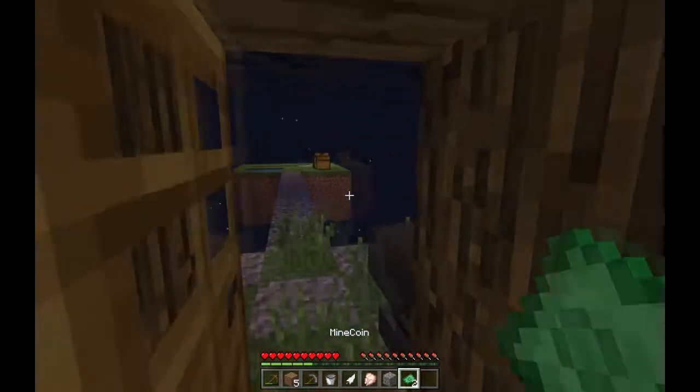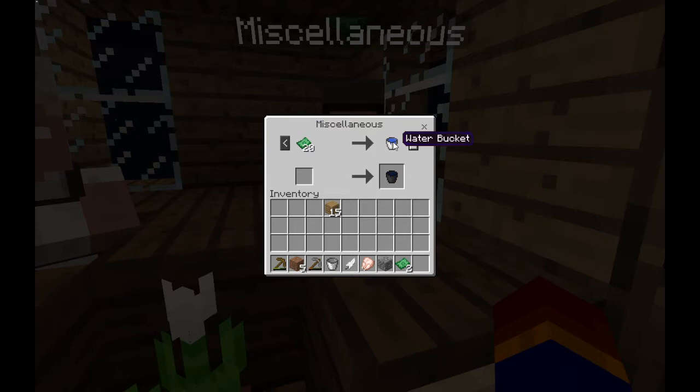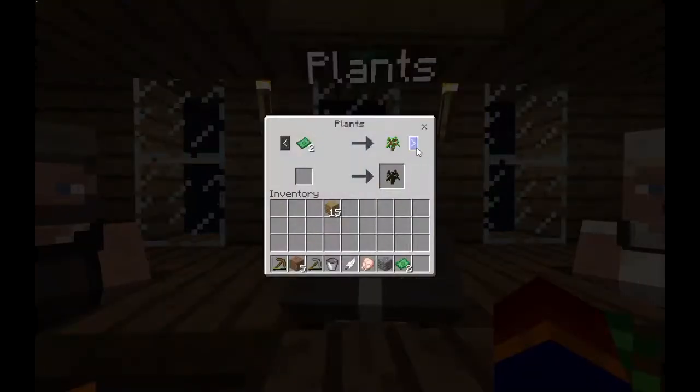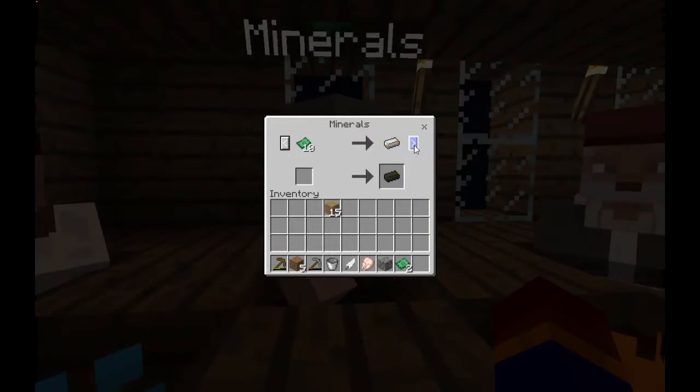We got our first two mine coins! Now let me check prices — 20 mine coins for a water bucket. And I see this: 50 coins to get an end portal, so we'll have to grind a lot to go fight the dragon. There are blocks, resources, plants, trees, and minerals available. So this is where the real fun begins — iron costs 10 and gold costs 24.